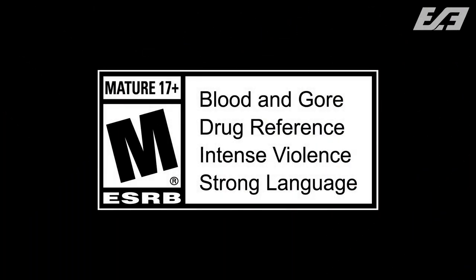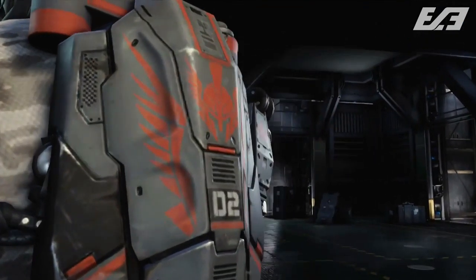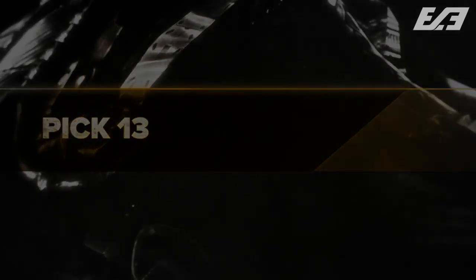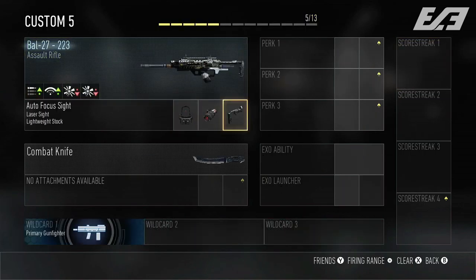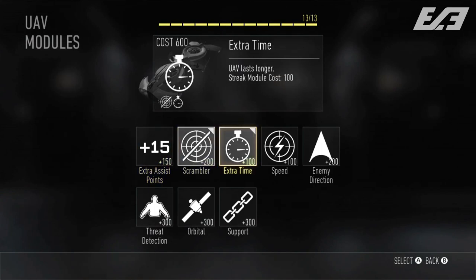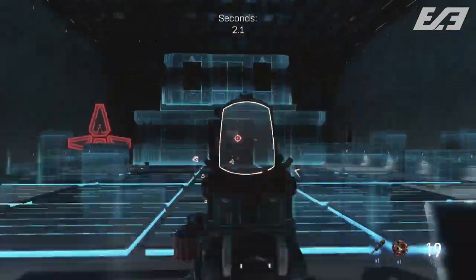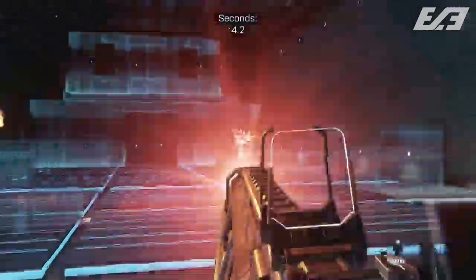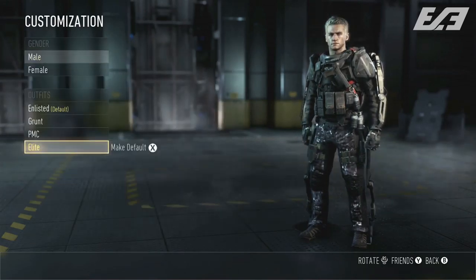That about does it for perks in Advanced Warfare. This isn't completely set in stone — we've got time until launch and perks could be added. What I'm hoping gets added is Dead Silence, which I noticed was missing. So the question of the day: do you think the absence of Dead Silence will be a key game-changing factor for perks? Let me know in the comments. Thanks for watching — if you liked the video please leave a like, share it, and subscribe for more Advanced Warfare content. I still have over a dozen videos planned. Take care and peace.